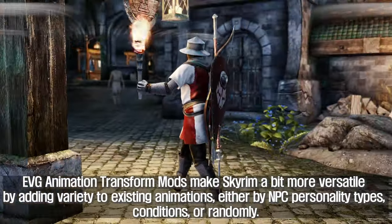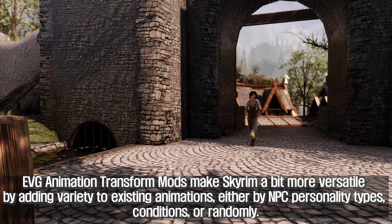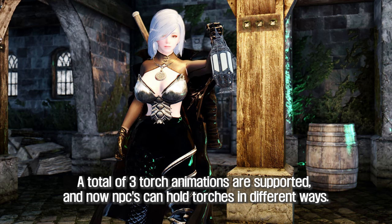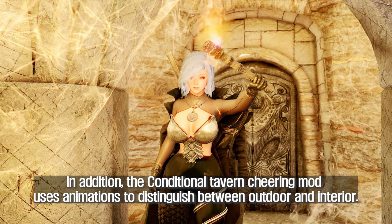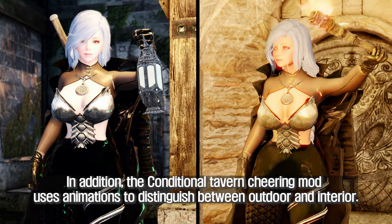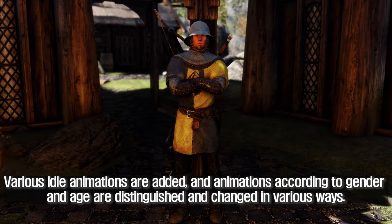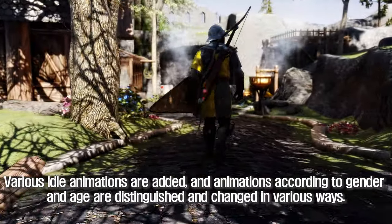EVG Animation Transform mod makes Skyrim a bit more versatile by adding variety to existing animations, either by NPC personality types, conditions, or randomly. A total of 3 torch animations are supported, and now NPCs can hold torches in different ways. The mod uses animations to distinguish between outdoor and interior. NPCs have unique animations based on their character type, and various idle animations are added with animations distinguished by gender and age.